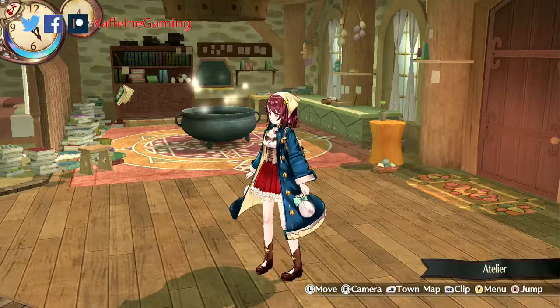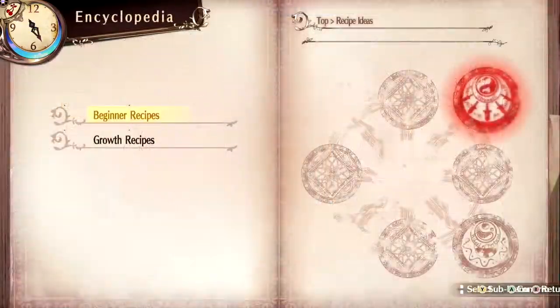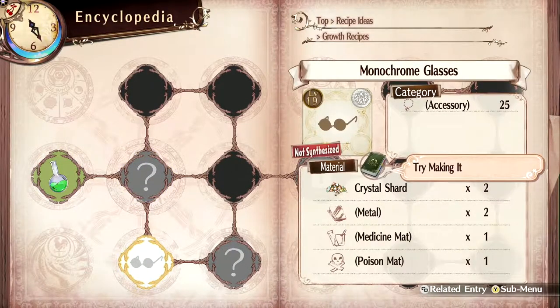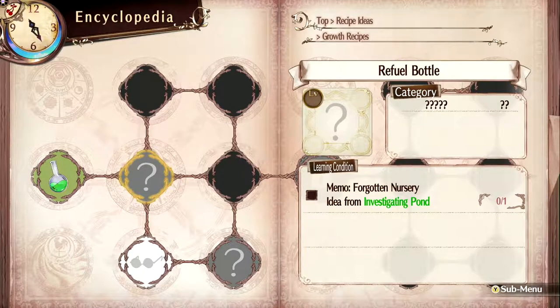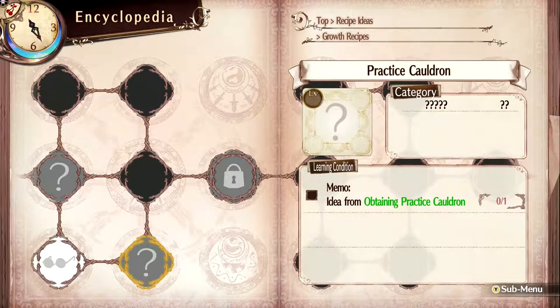Hey guys! Welcome back to AtleerSophie. This is Caffeine Gaming. Last time we've been unlocking growth recipes now that we've moved on. We got the monochrome glasses, and we have a few more things we want to get: the refuel bottle - we need to go to the Forgotten Nursery - and the Practice Cauldron.